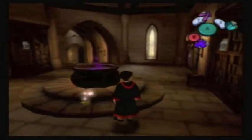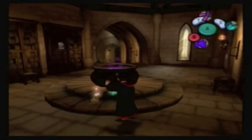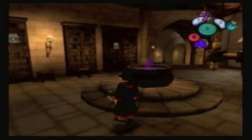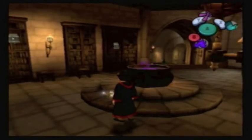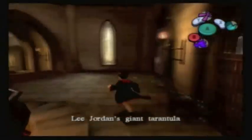Oh, here's the tarantula. Yeah, it is. Why is it hopping around like it's an item? Well, Devil's Toad was actually a lost and found item and it was hopping around like a chocolate frog.